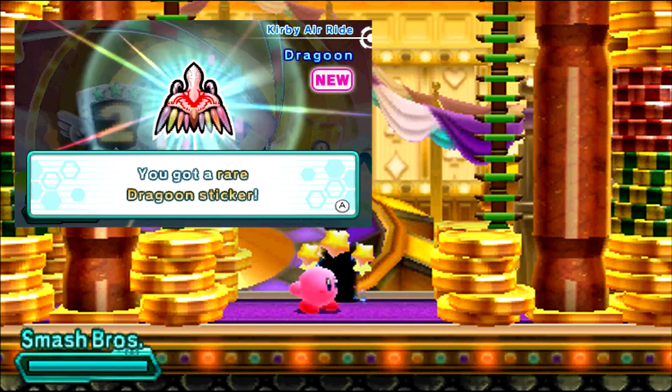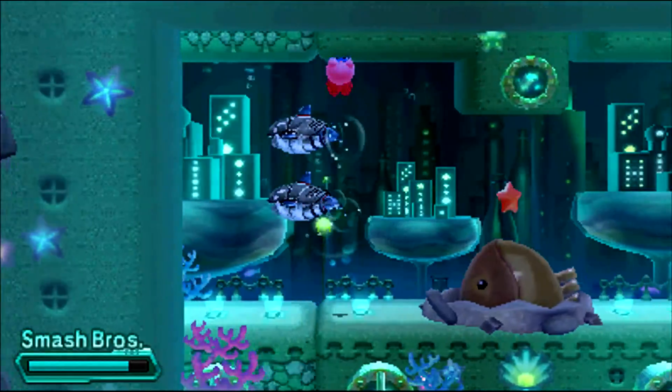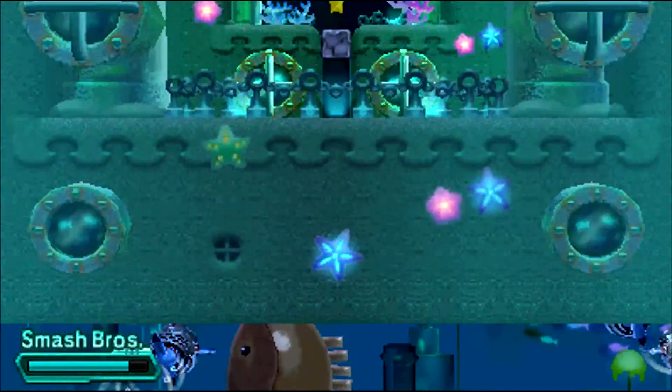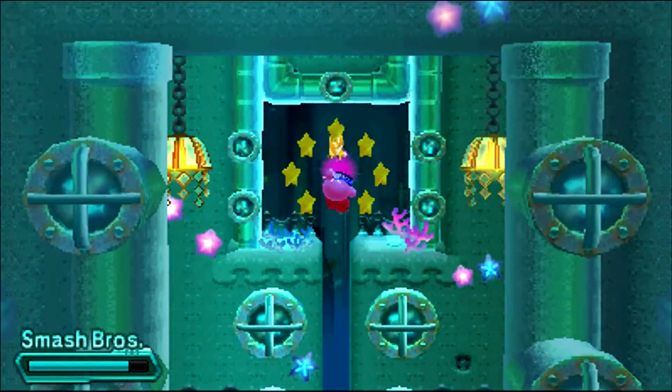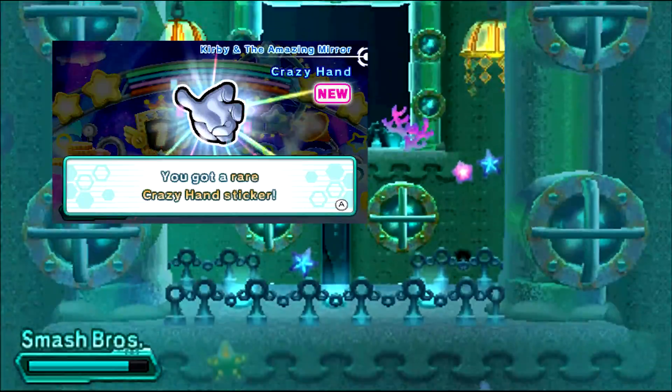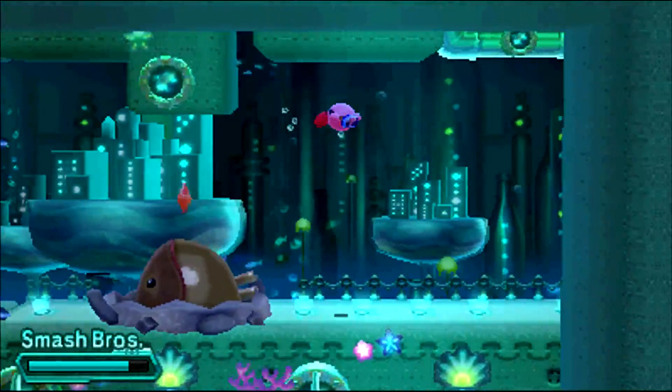Gotta love some Kirby Air Ride, but I hate this secret. Okay, so we are all the way in World 6-7, and right after you see that little eel there, this hole will lead us to a lovely rare sticker in the ceiling. And I do believe that's a crazy hand, so pretty cool.